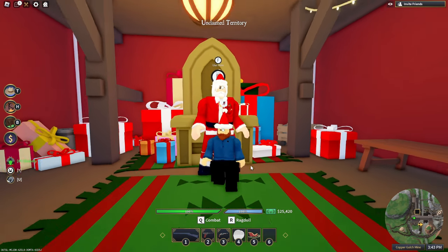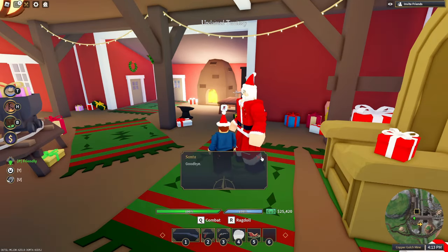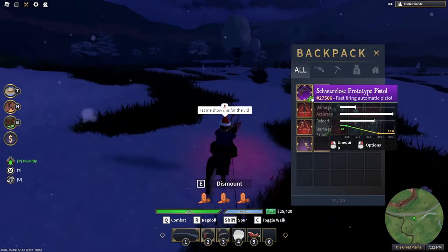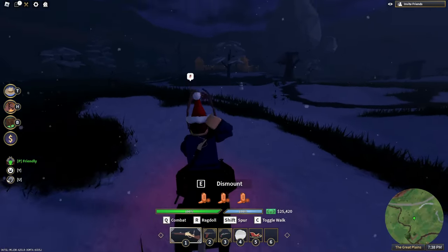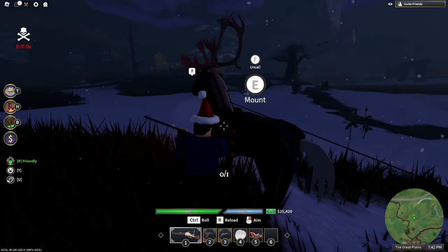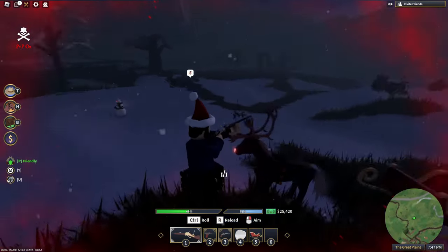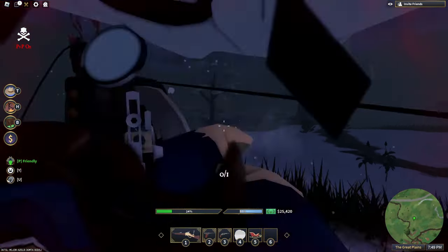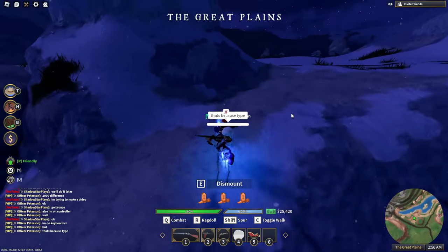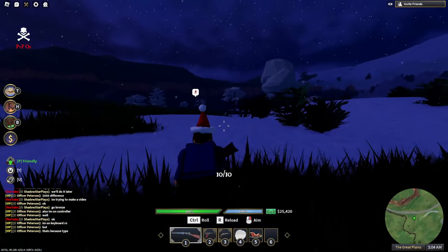Okay, so we have to take down the snowmen. I found some snowmen — let me get my rifle out. What the heck, that shot went straight through his head! He chases you! He just destroyed me. I need my frozen volcanic — let's try this again. Going to try to get these snowmen.